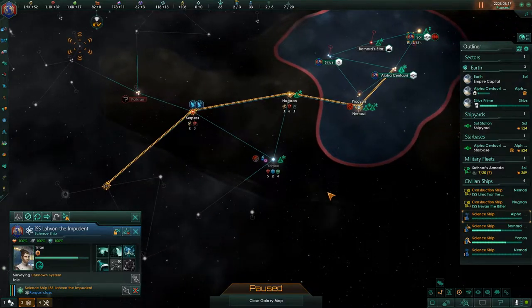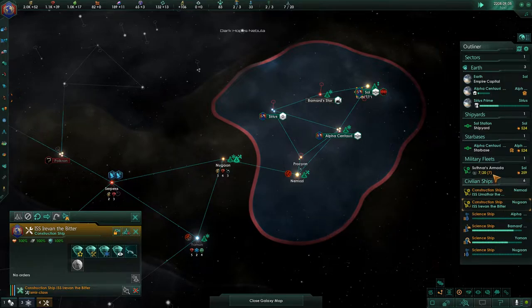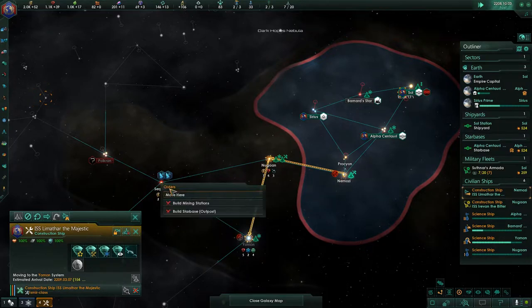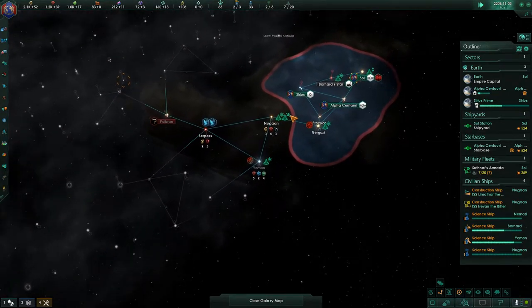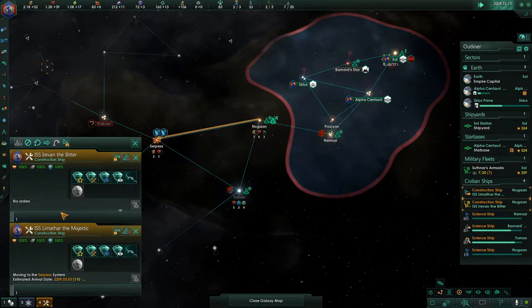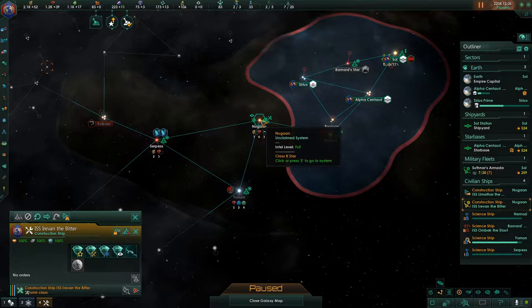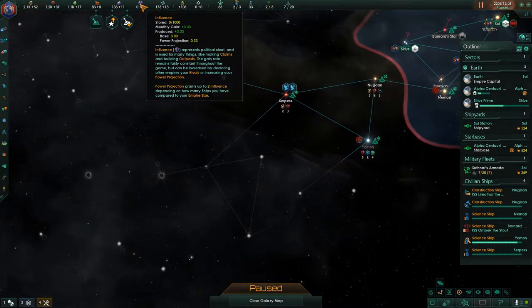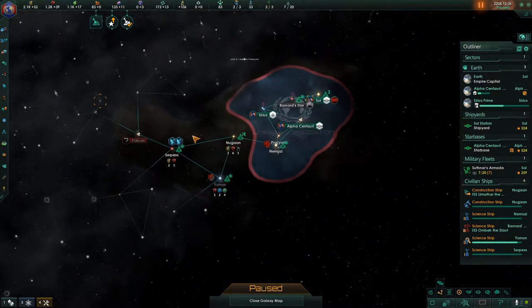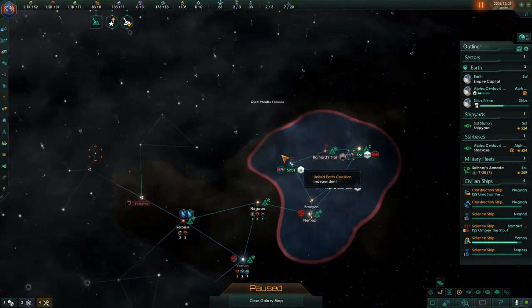Got this science ship back — it didn't get destroyed, thankfully. Still waiting on some more influence so I can claim some more of these systems. I want to be able to capture this system as fast as possible. It is the gateway to the rest of the galaxy and I don't want it to be taken from me. The archaeological site is done, and I can start on this outpost. Then I only have to wait until I get 75 more influence and I can claim here, making sure I have access to this upper arm of the galaxy.